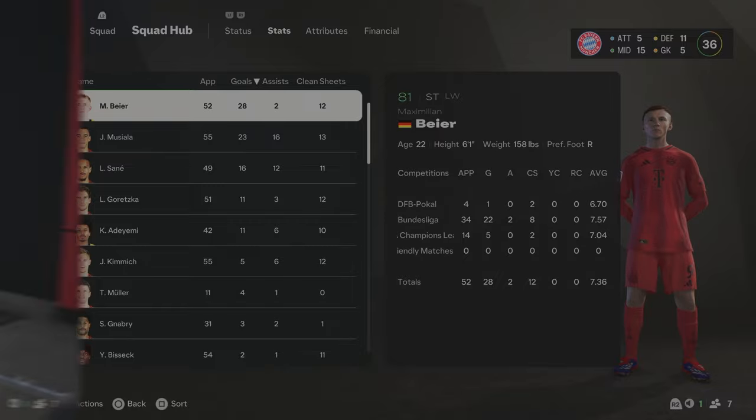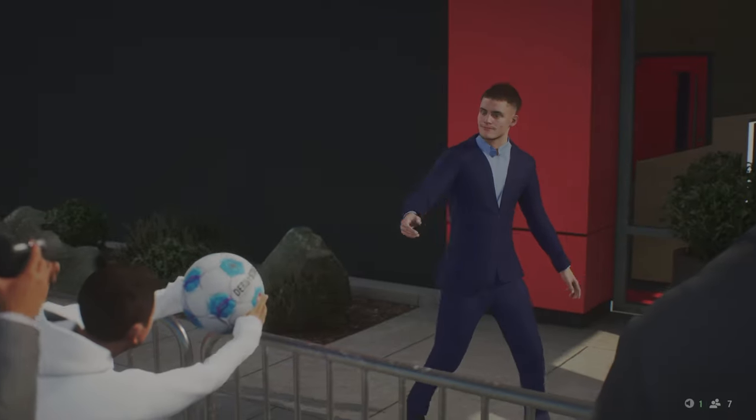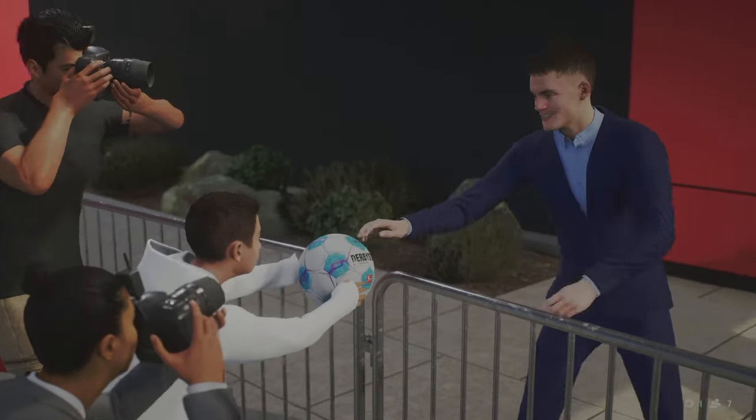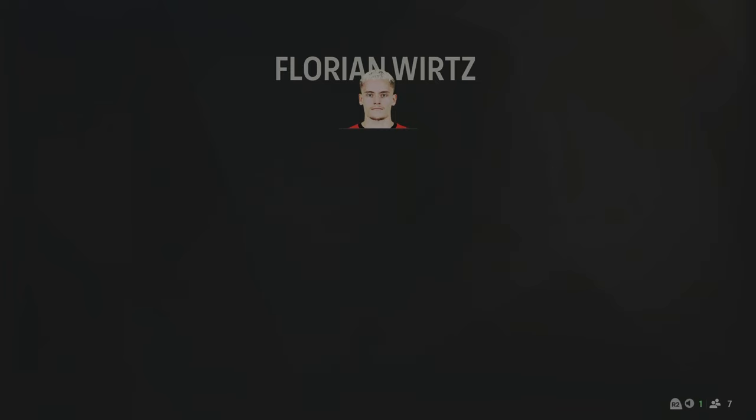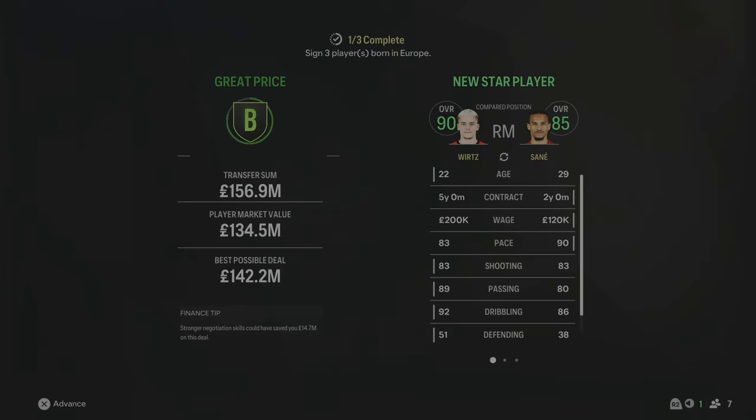Without further ado, let's jump into Season 2. Season 2 starts with a massive signing to Bayern Munich — it is Florian Wirtz from Leverkusen. Wirtz has come in for £156 million, which is a massive transfer fee, but he is absolutely worth it. 90 overall — he can play behind the striker or on the wing. I think for us he's going to be playing on the wing because Sané and Gnabry are getting a bit older. Wirtz is 22 and can play on either wing, which allows Musiala to play in behind the striker.